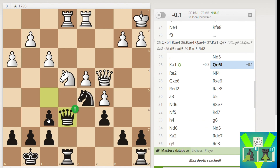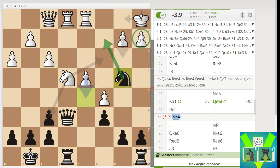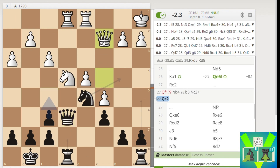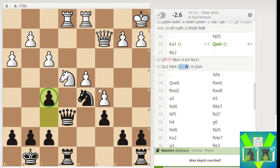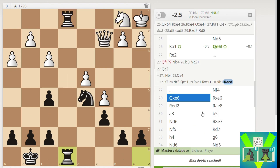The reason I play Queen E6 is I'm threatening F5, because if he moves the Knight away he's not defending this Rook. I can go Queen takes E1, Queen takes E1, Rook takes E1 check - checkmate. If he moves the Queen to F1, that's a blunder because of Knight B4, threatening Knight C2 and Queen takes E2 checkmate. My opponent went Rook E2, which is another really good move because now everything is defended. Then I went for Knight to F4, but I'm down to five minutes.